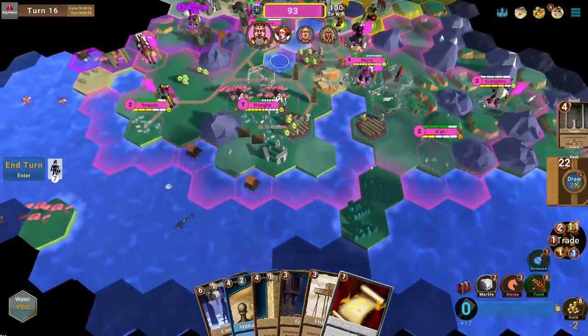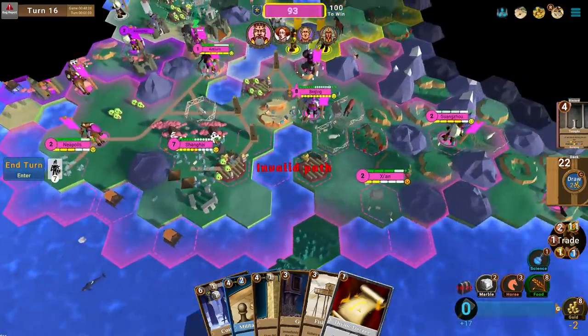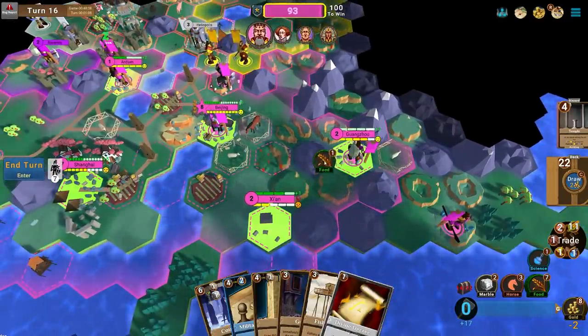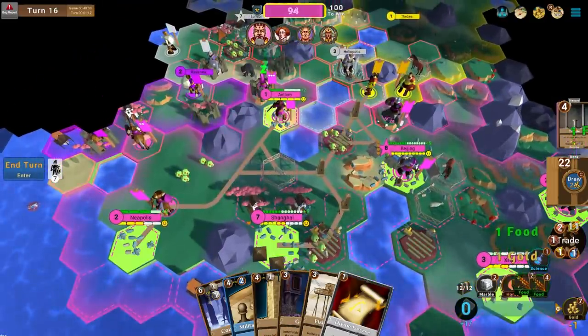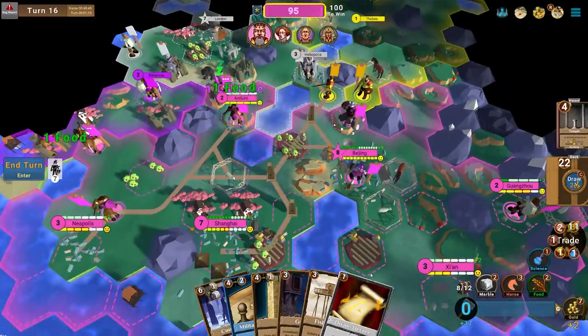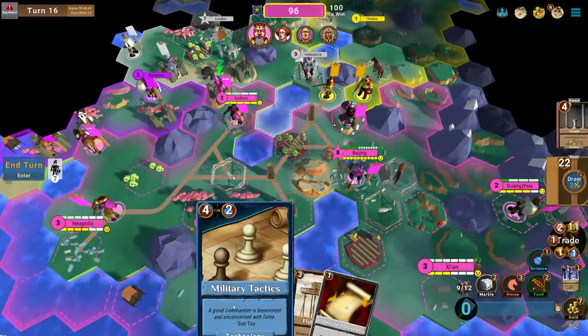Sometimes you make decisions and that's okay. Units can't go into the water. I'll put one food into Guangzhou, one into Dijon, two into Shanghai, one into Neapolis, one into Antium to keep building units there. I need to keep this Courthouse because my gold income is really bad. Military Tactics is probably worth saving. Forts I can burn.